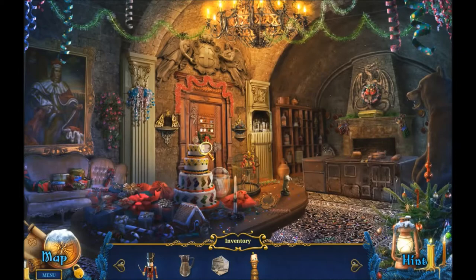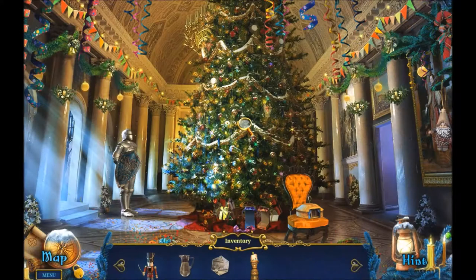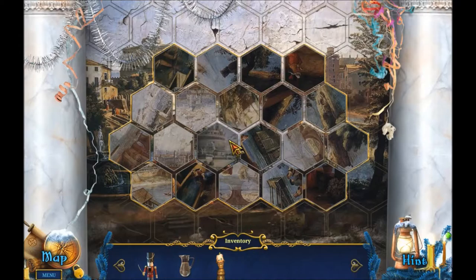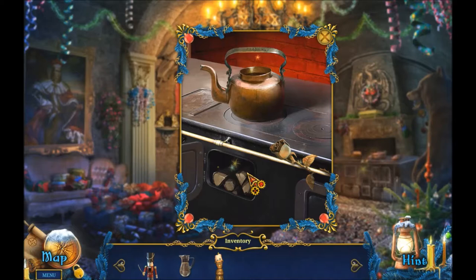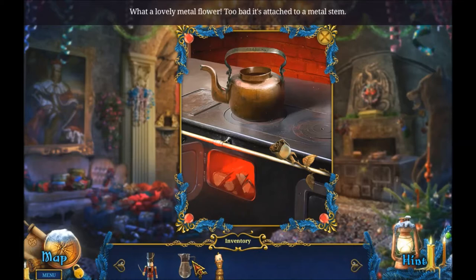Now we can go somewhere I'm sure. The fresco? We have another puzzle - maybe later. What's this? I could light this wood if I had a fire source. Thanks to my new friend - light it up! Thank you. What a lovely metal flower. Too bad it's attached to a metal stone. Spill some water - wow, that was quick.